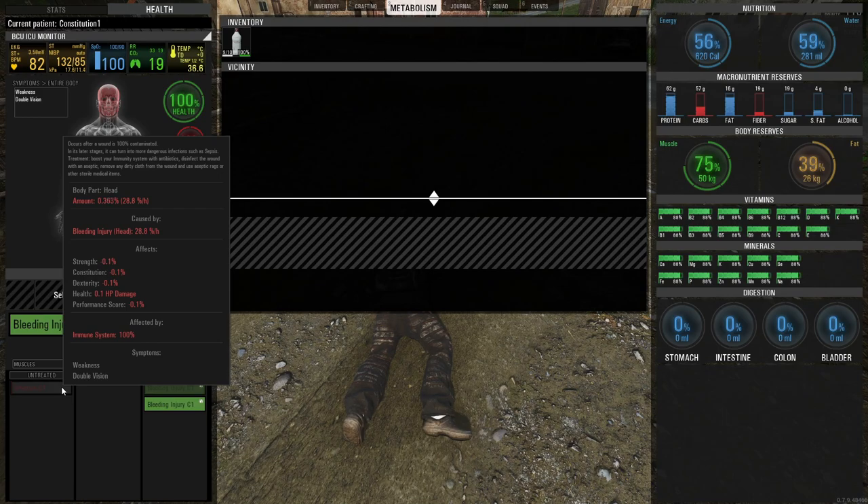We're going to let the infection go up to about 1% and then start taking some pills. My health is still at 100%, but the infection is actually affecting our strength, constitution, and dexterity. It's taking 0.1 HP and giving a performance score of minus 2%. So an infection is going to affect our stats as well — that's interesting. The immune system is at 100% right now.